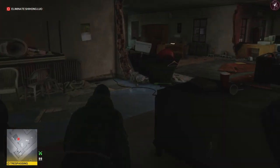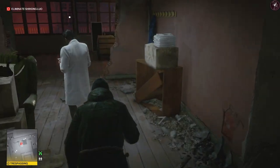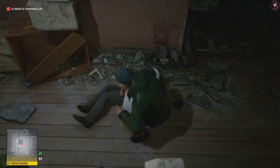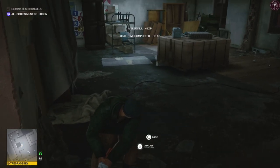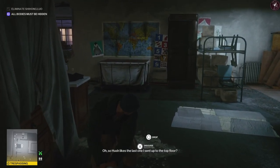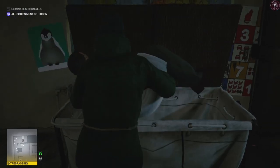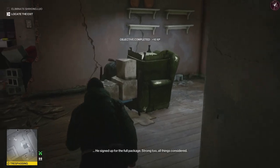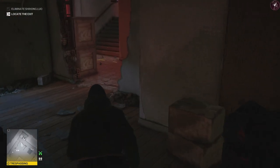There are going to be three guards in here. We're going to crouch around the room to make sure we don't get spotted, then subdue the target. Snap his neck and drag him all the way over to the crate. Do not snap his neck while subduing him because it makes a very loud noise and the other guards will be alerted.